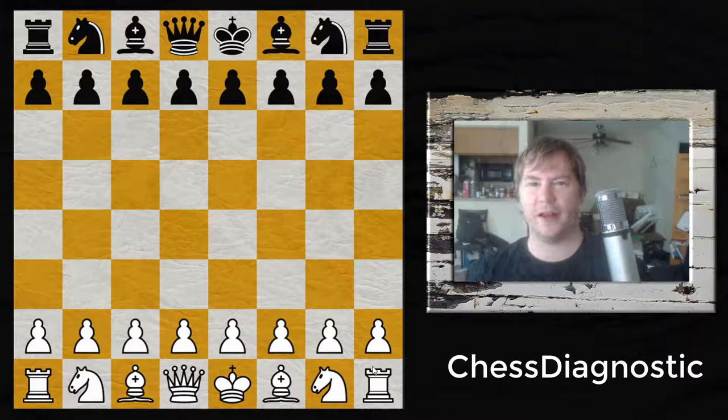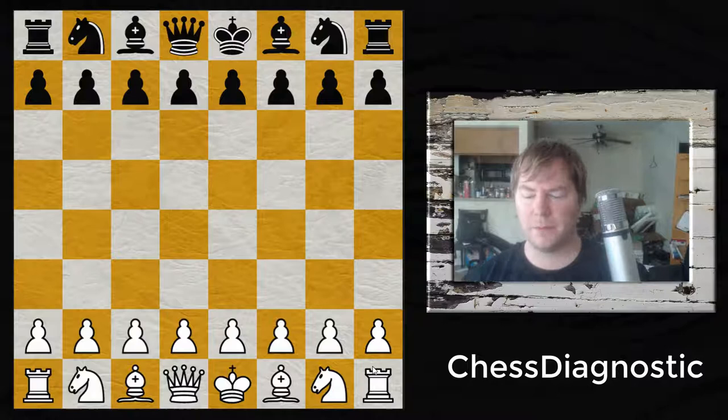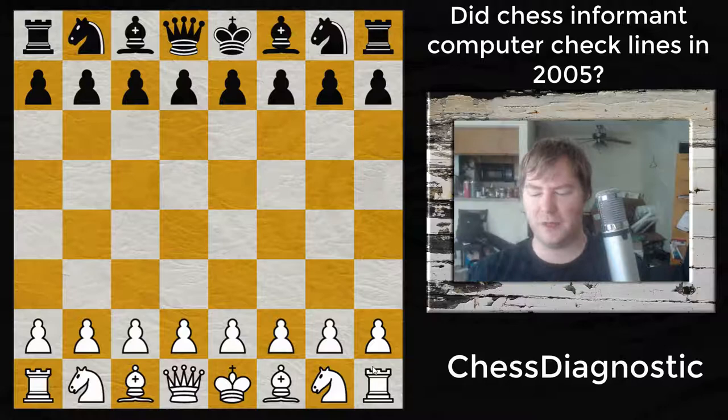2005 Chess Informant. Today I have a very interesting game played in 2004 between Francisco Vallejo Pons and Mihail Marin. I got this Chess Informant from 2005 when I was playing around 1500 strength, and an interesting thing about this informant is that all these games are not computer checked, because there are tons of lines given by the grandmasters as their analysis that are just outright blunders.